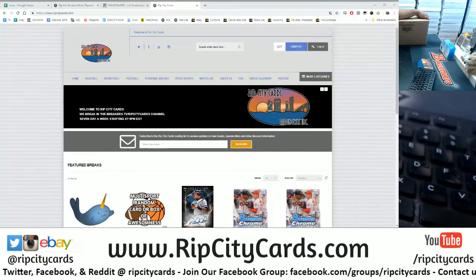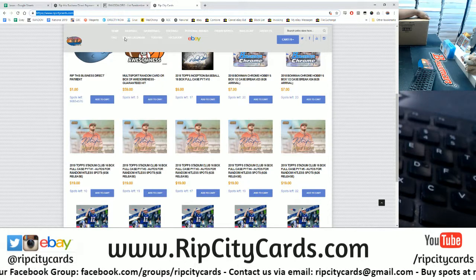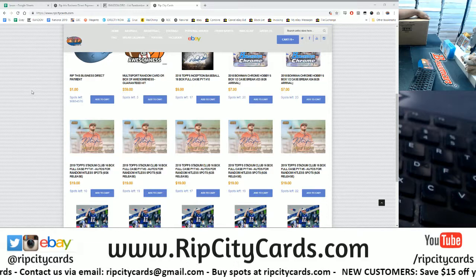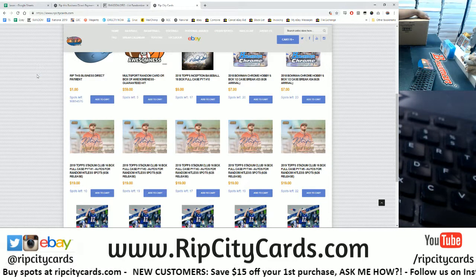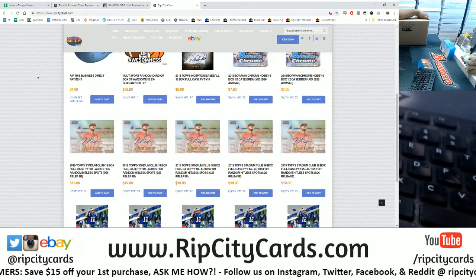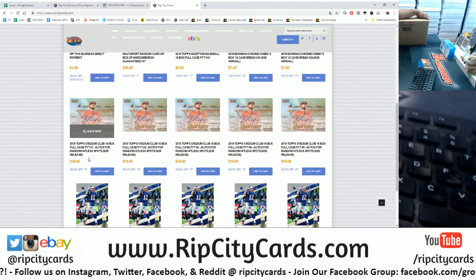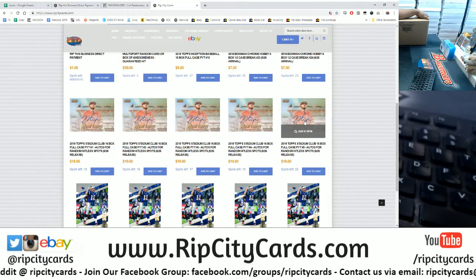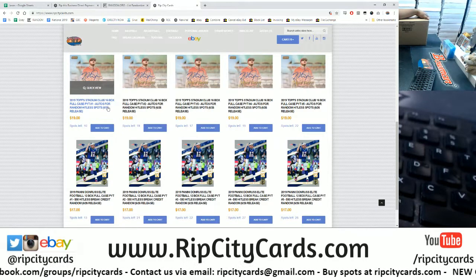We have full case breaks of Stadium Club in the store on our website, ripcitycars.com. I'll drop a link in the chat so you can check us out. New customers to our website save $15 on their first purchase. This only applies to the breaks on our website - you cannot use those $15 to save on eBay. Truth be told, you're probably already saving a good amount on eBay. So what's better than a four-box break of Stadium Club? How about a 12-box or 16-box full case break? We have 10 teams left in the first case. As soon as all teams sell out, we break on our website. These breaks come with autos for random hitless spots, so if you don't pull an autograph or a one-of-one card, you can still win a random autograph.